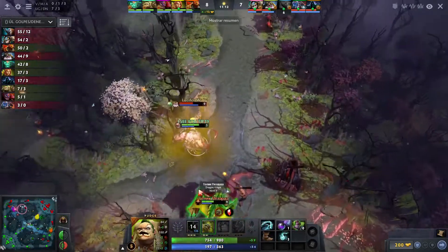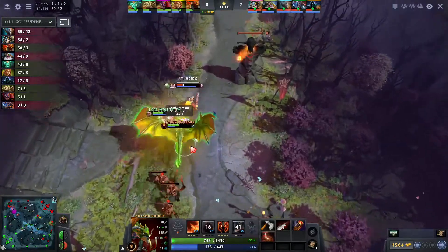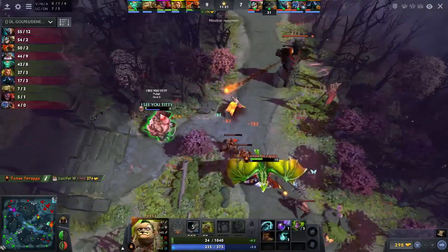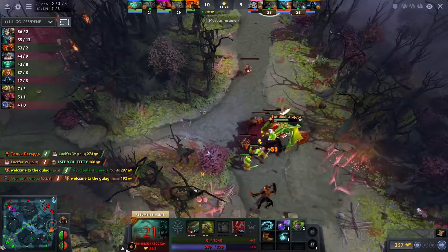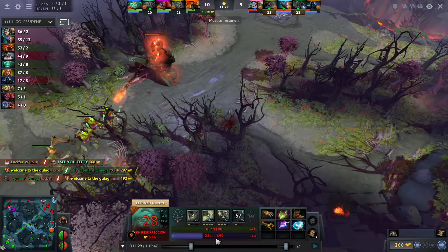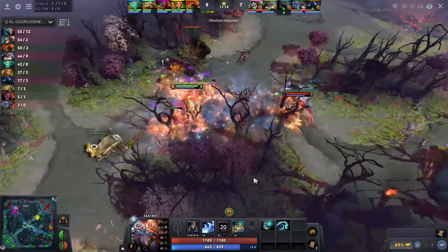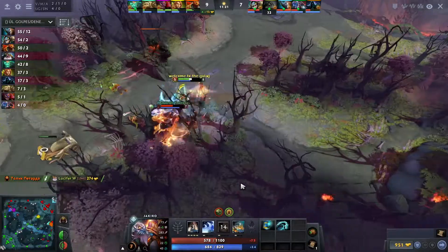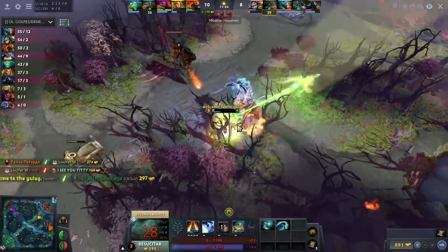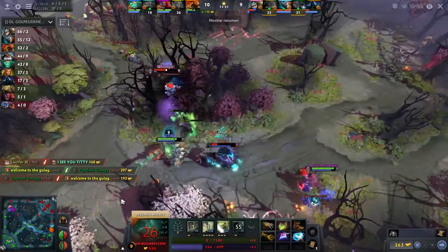Haste rune by the Pudge — not level six yet but lands the hook regardless, doesn't even need the member. Dragon Knight Dragon Tail, Breathe Fire, kind of going down to the tower. Jakiro Dual Breath, Liquid Fire — here comes the Macro Fire. Oh no, Macro Fire — just died to the tower, interesting.